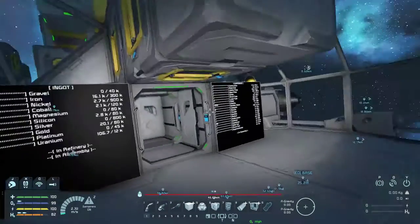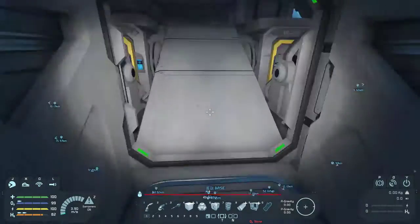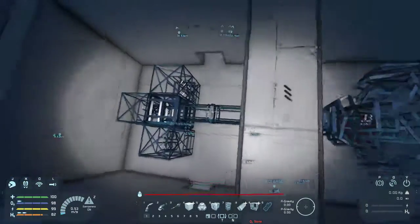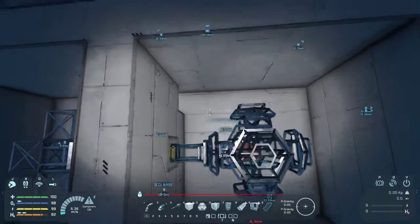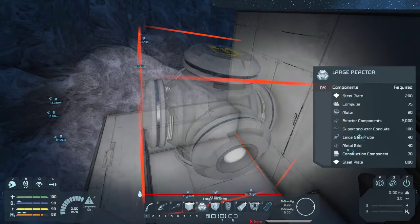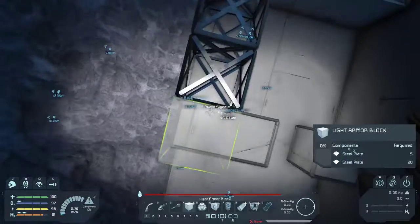Now I've blocked in the oxygen generation and reactor room — only a single reactor there. I've also blocked in a server room, which is designed for six programmable blocks, which I think should be well and truly sufficient for my needs.